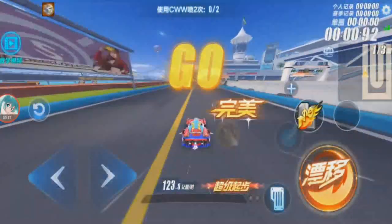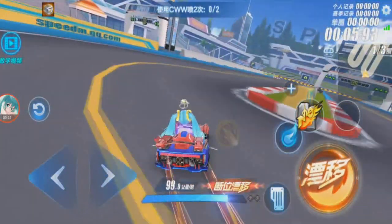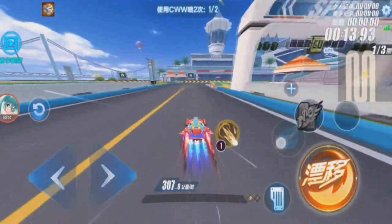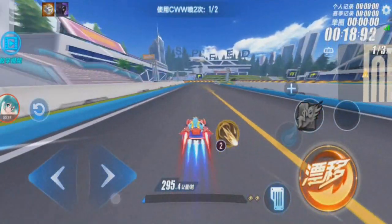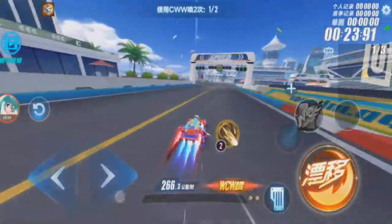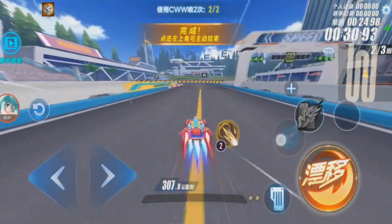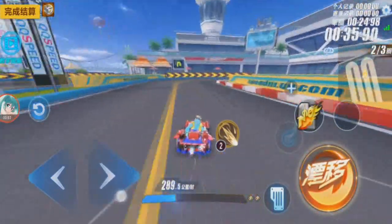Normal speed is 201. Double boost 243.9. CWW 307.8. WCW 295.4. With the ability that is 295.4; without the ability 290.6. So with the ability it will plus 4.8 - your speed will plus 4.8.